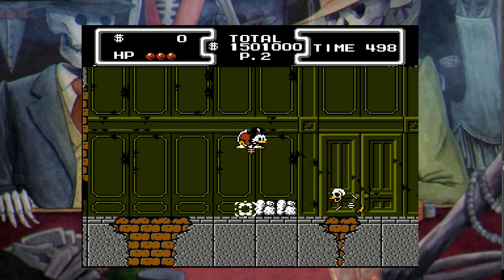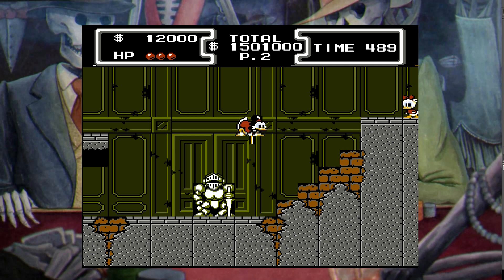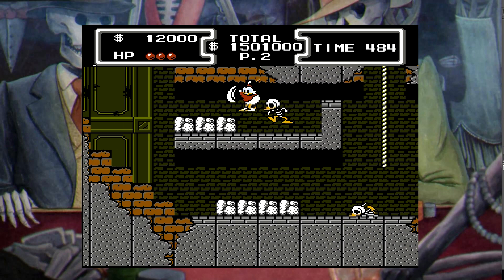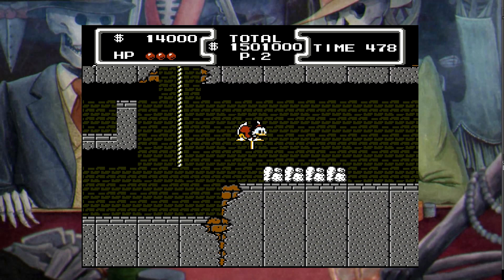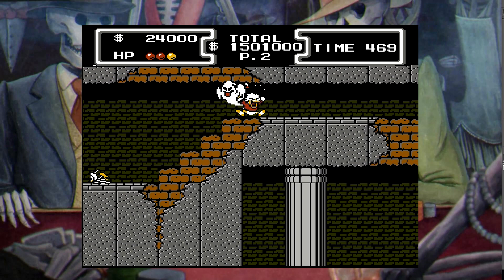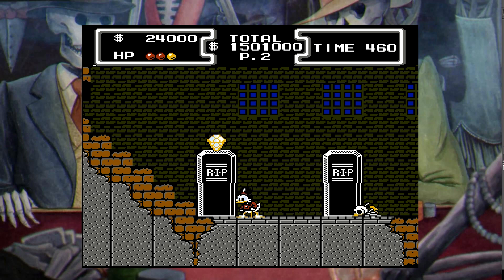Let's start with a real classic: DuckTales on the NES. Capcom has plenty of experience with spooks and scares, from the Ghosts and Goblins franchise to the Resident Evil series, and in their classic globetrotting platformer starring the world's richest duck, players find themselves in Transylvania — not just once, but having to return a couple of times. Full of ghosts, mummies, haunted mirrors, and more, Scrooge hunts for treasure here before coming face-to-face with his regular foe from the TV series, Magica De Spell. When finishing the game in the same stage, Dracula Duck serves as the final boss. And while the moon theme gets all the praise as far as music goes, this level has some great tunes too.